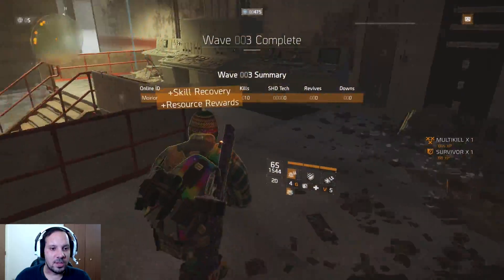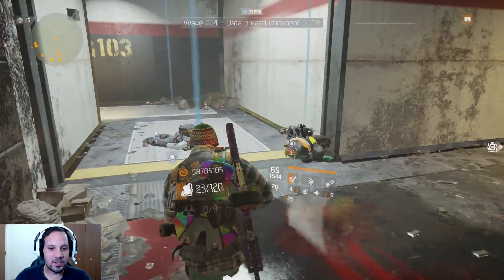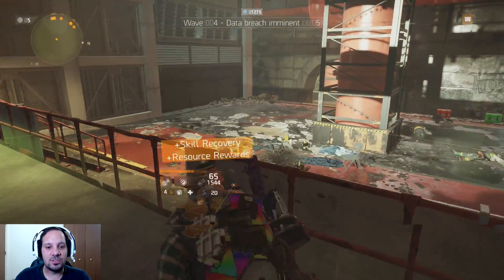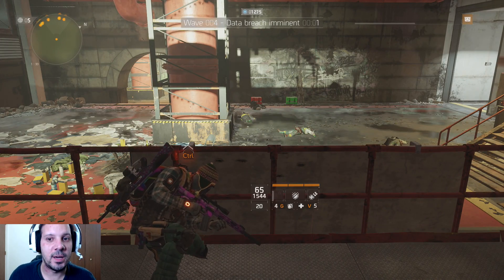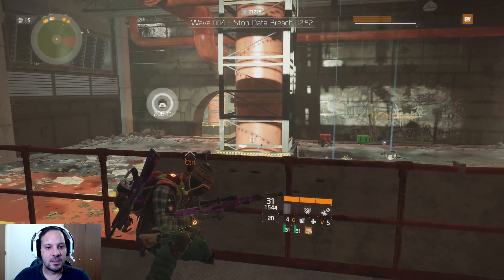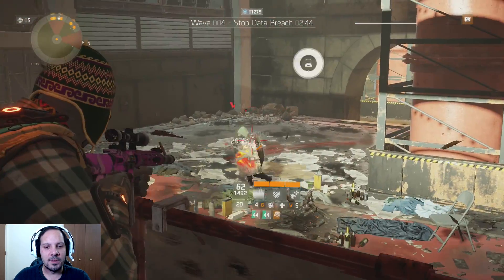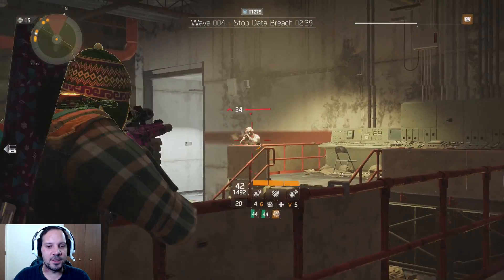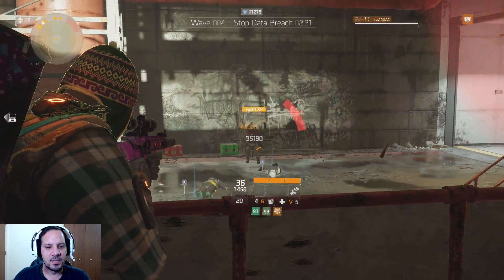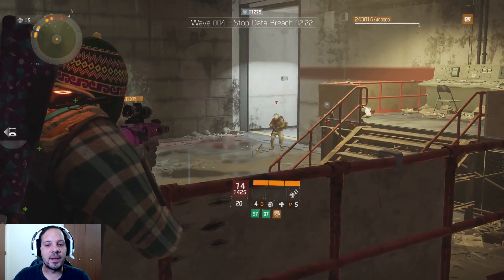Wave 4 is the important scan wave — you need to scan an objective. The key is to wait until the last second before scanning, because as soon as you scan it the round basically ends and you lose out on Shade Tech points. There are two possible spawn locations for the objective: one at 208 feet and one at 314 feet. For the 208-foot one, I start running at 15 seconds remaining; for the 314-foot one, I start at 30 seconds.